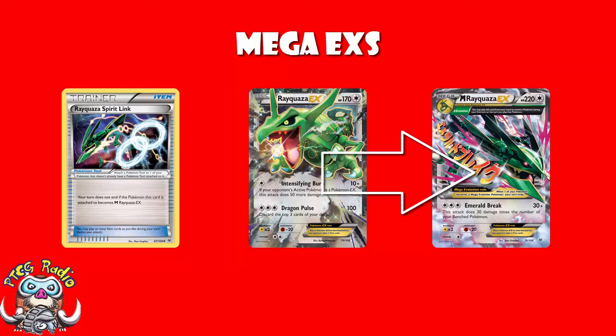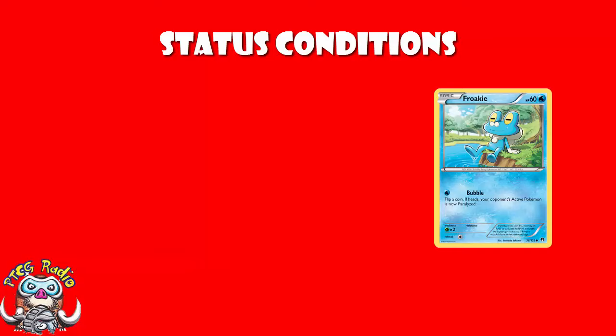The last thing we'll talk about in this video is status conditions. There are certain attacks that inflict what we refer to as status conditions. For instance, if we look at this Froakie card, he has an attack called Bubble — when you attack, you flip a coin, and if that coin lands on heads, your opponent's active Pokemon is paralyzed. So let's go through the different status conditions.